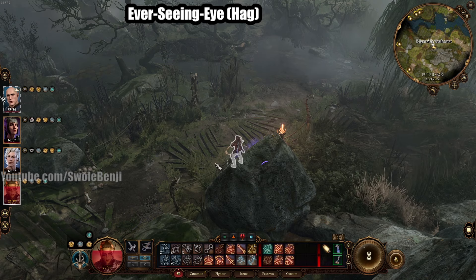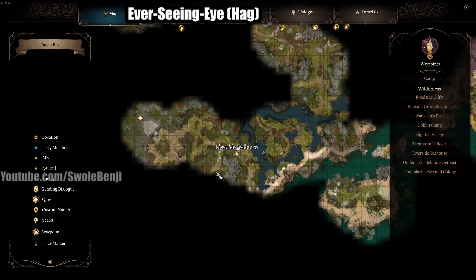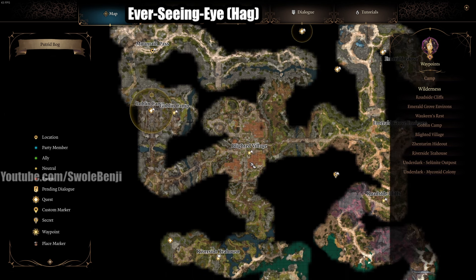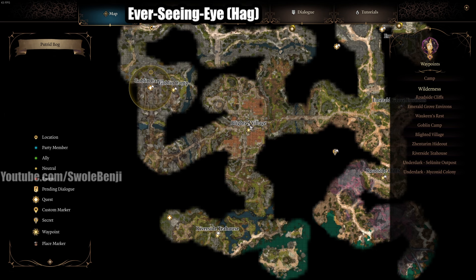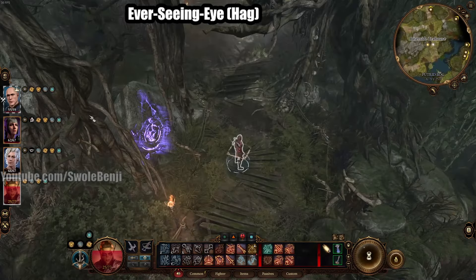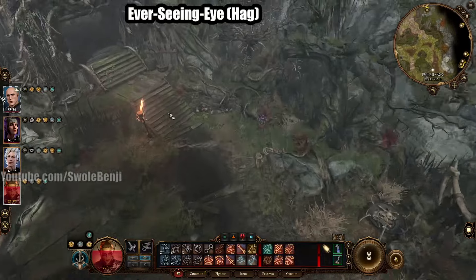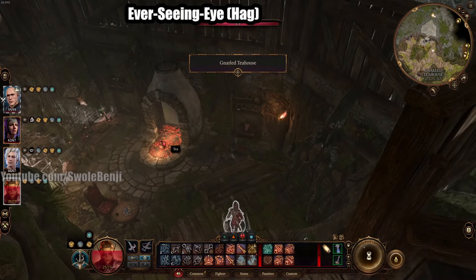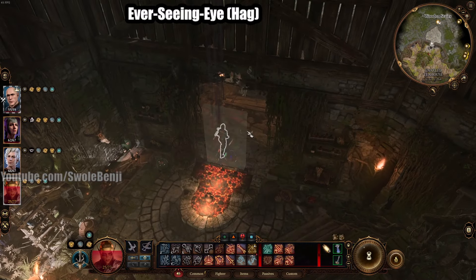Next up is the Ever-Seeing Eye, and you get this from the Hag's Workshop. From the Goblin Camp, go south and then east to Blighted Village. From Blighted Village, go south and across the water where there's a bunch of traps, go west a bit. Here's a waypoint to Riverside Tea House. Once you're at the old Tea House, go inside — there's a Hag Dungeon in here.